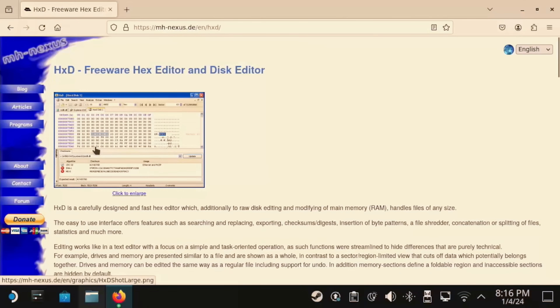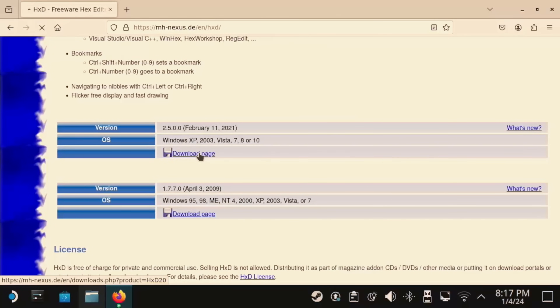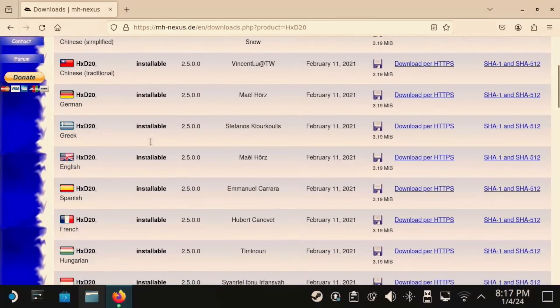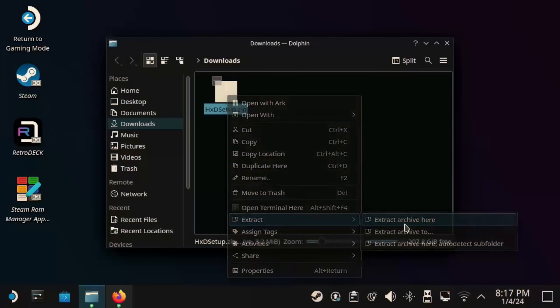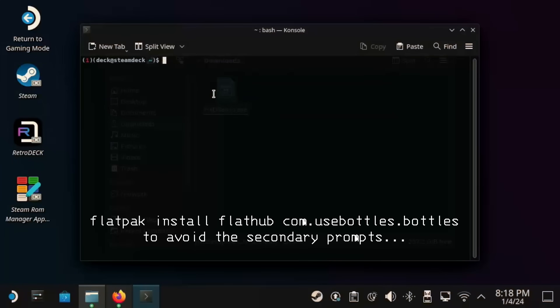While there are plenty of hex editors available as flatpaks, none of them that we tried have the feature we need for this guide. So we have to resort to what the official SOH dumping guide recommends, and that is HXD. Head over to the download page for HXD, download the installable edition appropriate for your region, and after downloading the zip file, extract it. Now we're going to need Bottles, so let's get that installed — use the command on screen to do that.